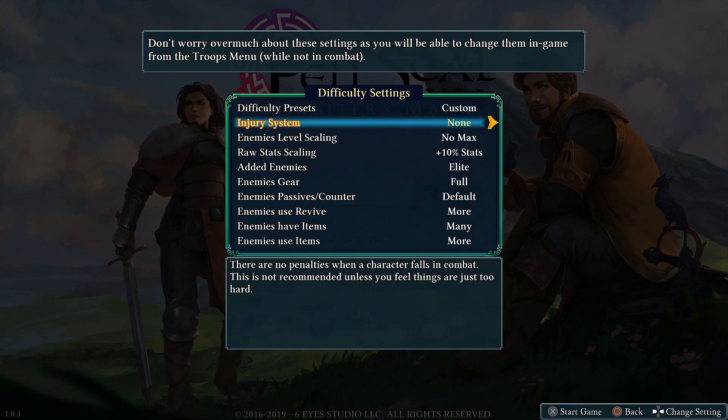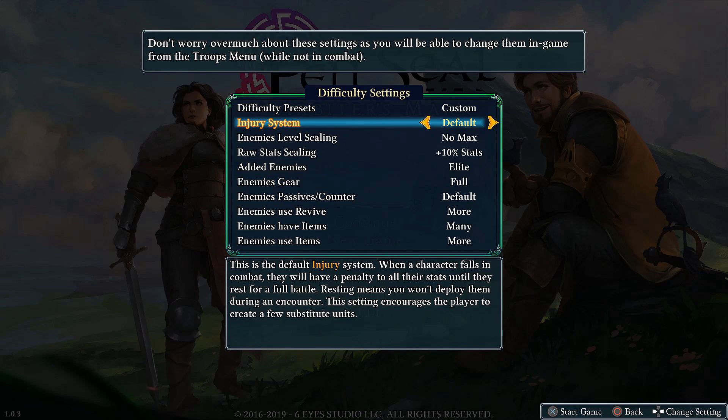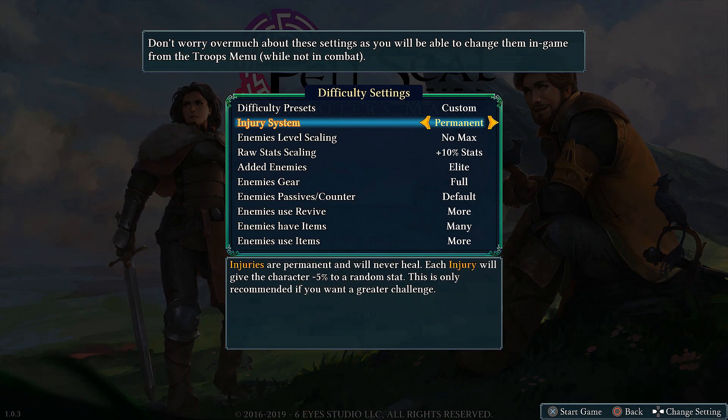And finally, we have the custom option where you can go through and tweak these as you please. Maybe you want to turn off the injury system. The injury system is a fairly unique mechanic where when a character falls in combat — when they hit zero HP — they gain, depending on your setting, either a temporary or permanent stat penalty. You can turn it completely off, or have it be an AP penalty instead, so they gain less ability points from the battle. Standard injury is a temporary decrease to all stats, cured by letting them sit out one battle. You can stack multiple injuries. You can also have permanent injuries, which are a 5% loss to a random stat.